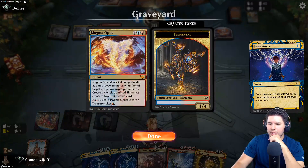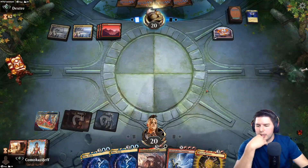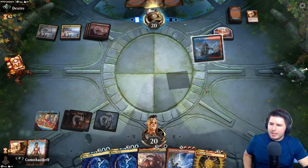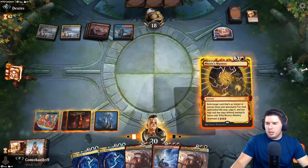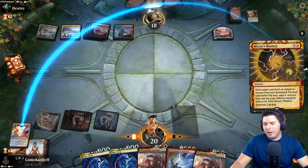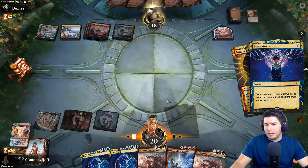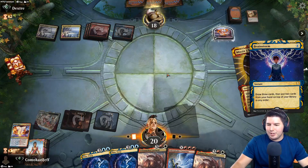Does that make a treasure for us? I don't think it does, just makes a creature which we can use for Indomitable Creativity. They're cycling Sweltering Suns - it's a land. They have a Memory Lapse. We still have to go off with Mizzix's Mastery and try to find something to do. Magma Opus - they can counter this one or Memory Lapse it, which means we're not drawing lands.